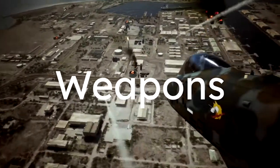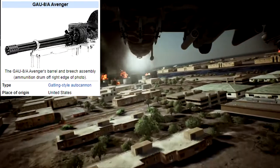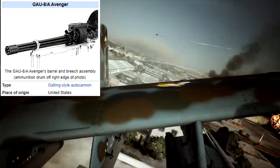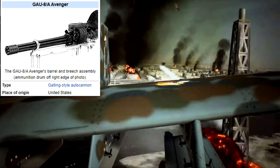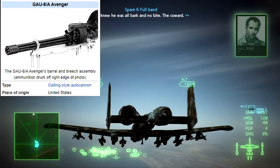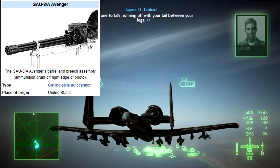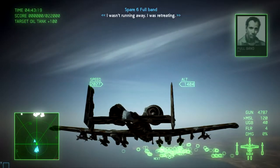The A-10 is basically an aircraft built around its gun — the GAU-8 Avenger, a 30mm Gatling-style autocannon that can fire up to 3,900 rounds per minute. In the game, it is limited to 1,200 rounds per minute and carries 4,800 rounds, so you can fire for 4 minutes straight without releasing the trigger.